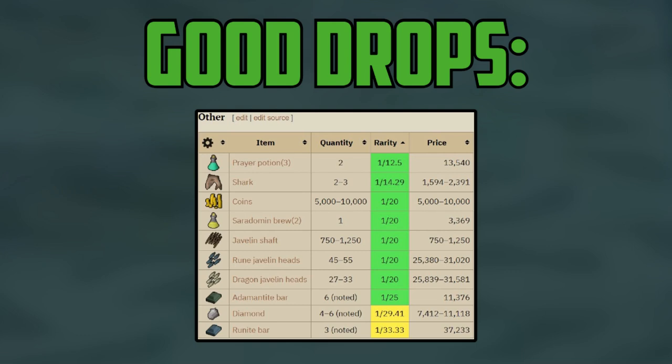I won't go super in depth on the money per hour in this guide, but just to be clear, if you camp the Demonic Gorillas, you're expected to make around 1 mil plus GP an hour, considering the Zenyte drop is 14 million GP alone.